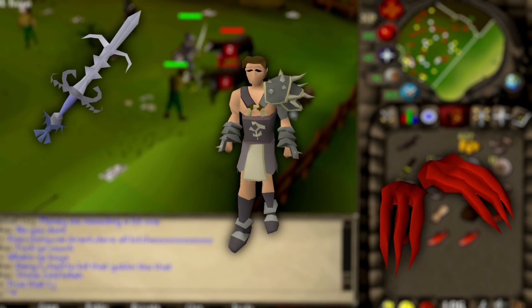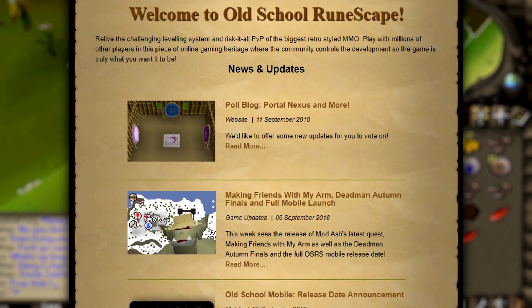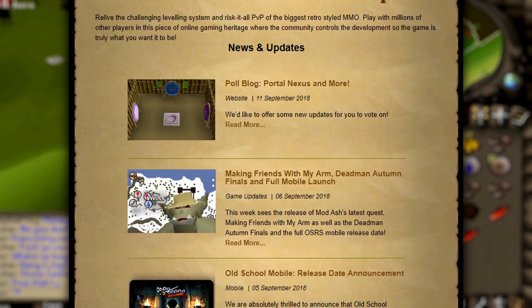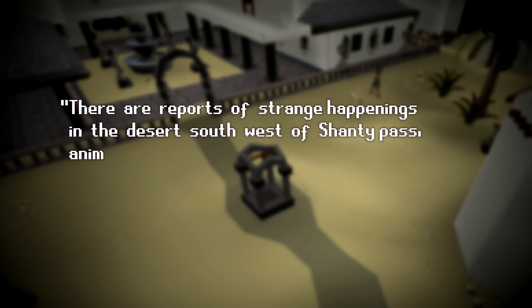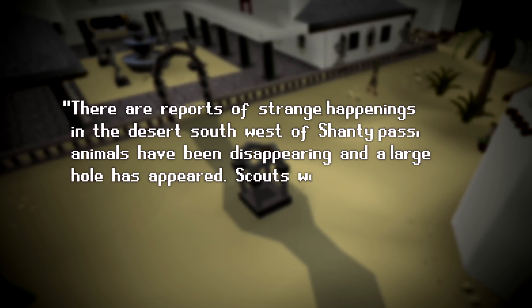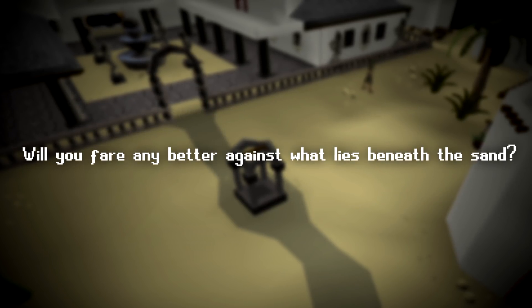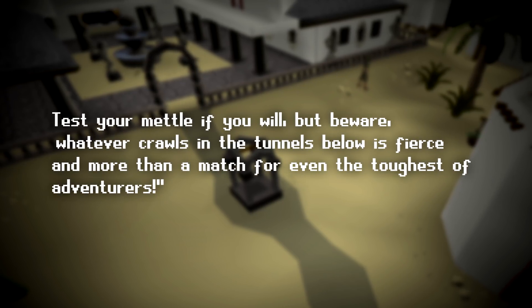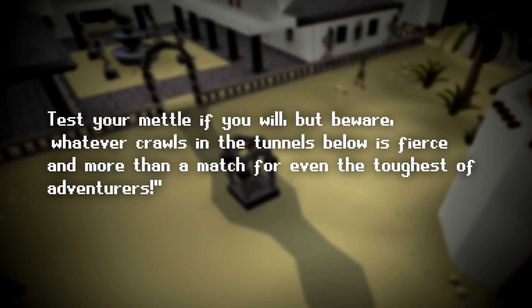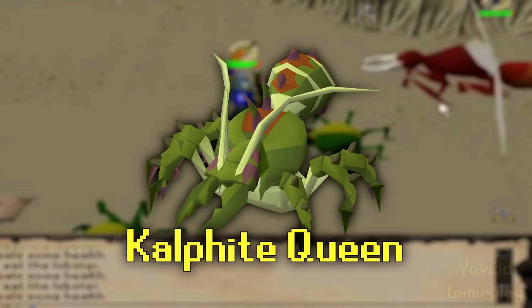And so Jagex finally got to work, and after many months of development, the first new boss in years and the new strongest monster was finally released. The update released with a short and simple teaser: 'There are reports of strange happenings in the desert southwest of Shanty Pass. Animals have been disappearing and a large hole has appeared. Scouts were sent in to investigate, but as of yet, none have returned. Will you fare any better against what lies beneath the sand? Test your mettle if you will, but beware — whatever crawls in the tunnels below is fierce and more than a match for even the toughest of adventurers.' This teaser and release was of course for the Kalphite Queen.